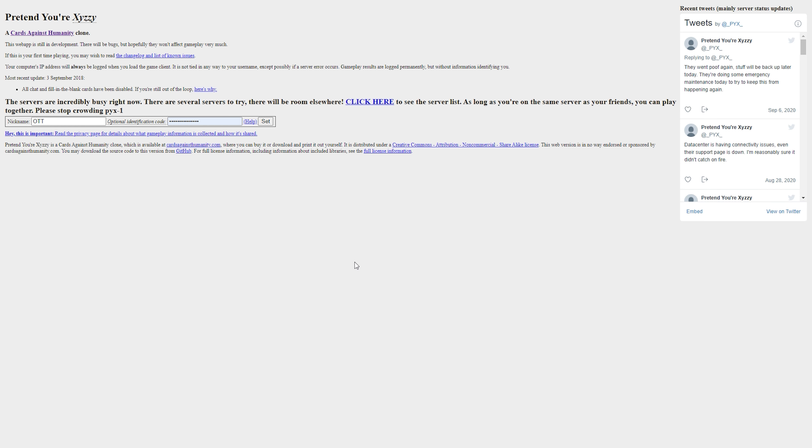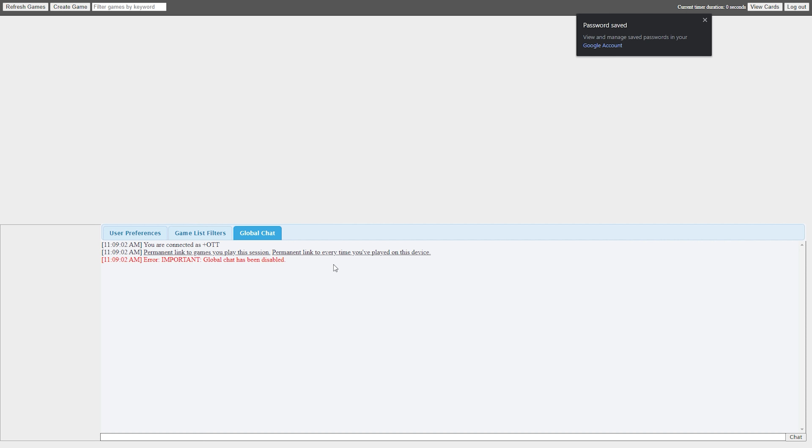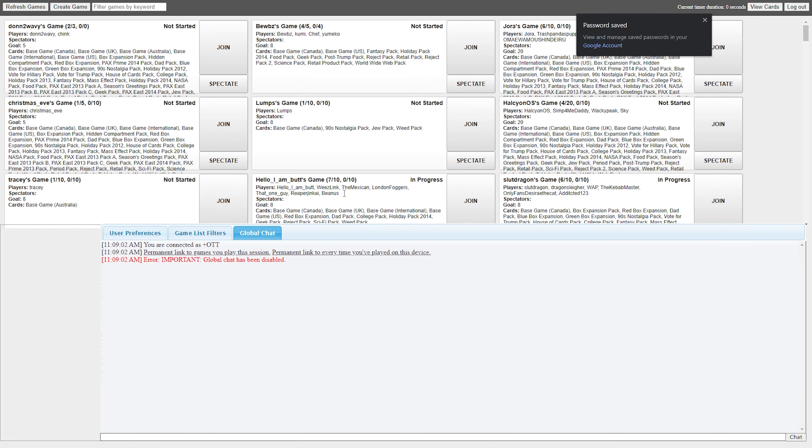You also create your own rules, as well as who can play and who can simply spectate. To play the game, head over to the website, fill in your nickname and click Set. That will take you to the game customization screen. Choose the number of players and card sets you'd like to use, as well as the game password. Share your game URL and wait for other people to join.